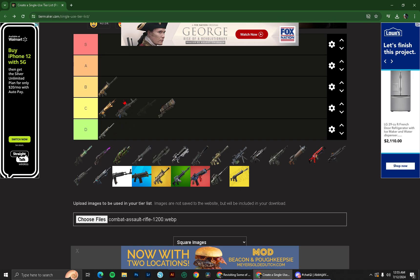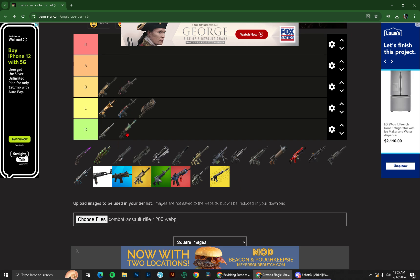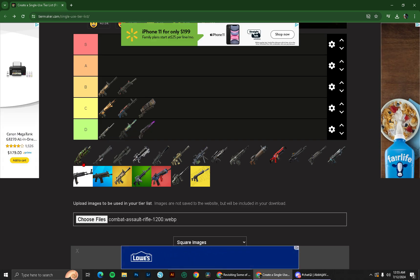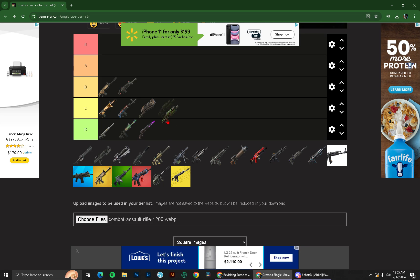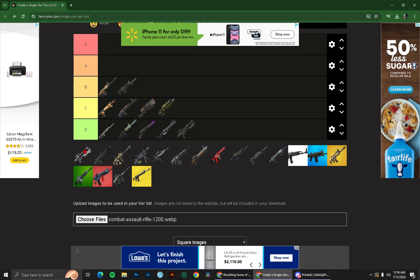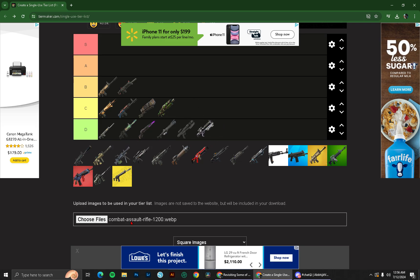Havoc assault rifle — I actually like this one, B-tier. Evocron sideways assault rifle — terrible. Primal AR — sorry, I actually somewhat liked it sometimes — C-tier. Star Wars the D12 blaster, I don't remember what it was called — absolutely horrible, we're not even gonna talk about it.